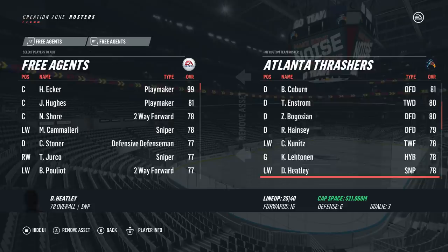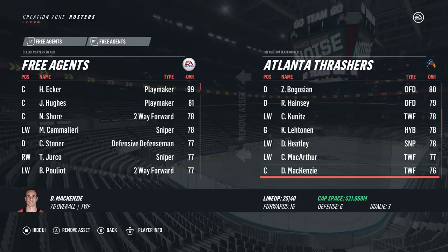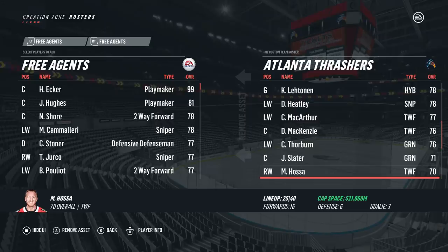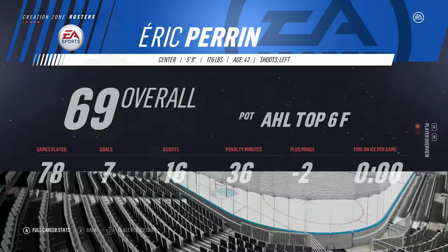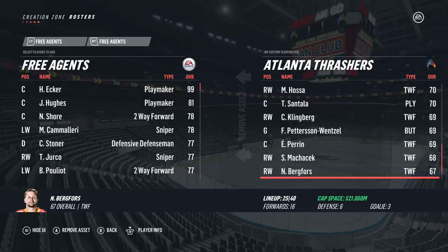We also have MacArthur — that's a bad contract we have to deal with, but he's an alumni so it makes it a bit more fun. Plus as you can see at the bottom, we have like 21 million in cap space. McKenzie, Thorburn, Slater, Marian Hossa even — unfortunately he's a 70 now. Santala, Klingberg, Peterson Wenzel is actually our backup goalie. Perrin — I think he's 42, oldest guy on this team, he'll just be in the AHL. Just wanted to add every single alumni player I could.